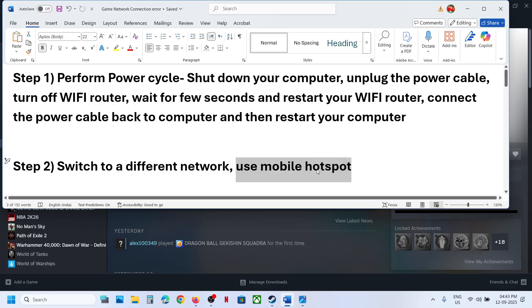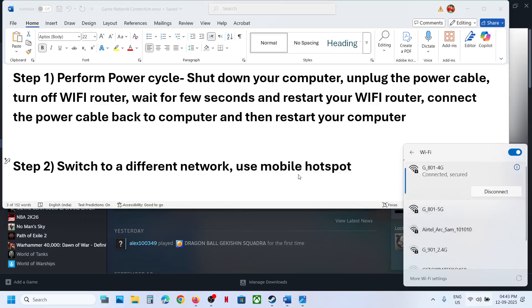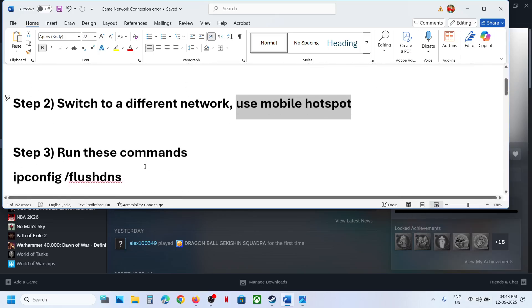Go to Wi-Fi settings and connect to your phone's network. Once you're connected to the phone network, check if the issue is resolved.